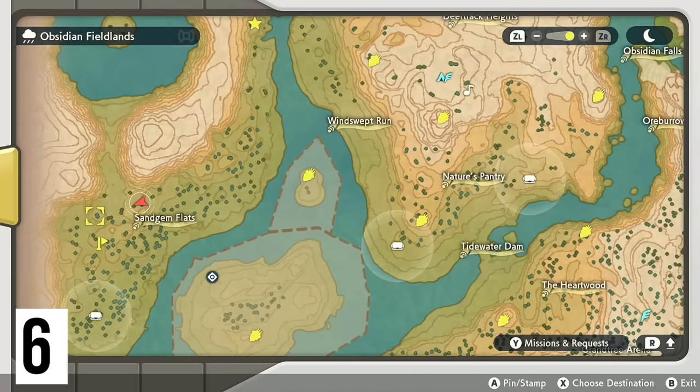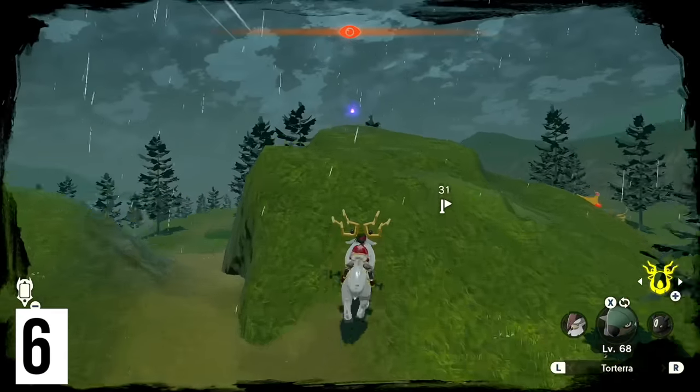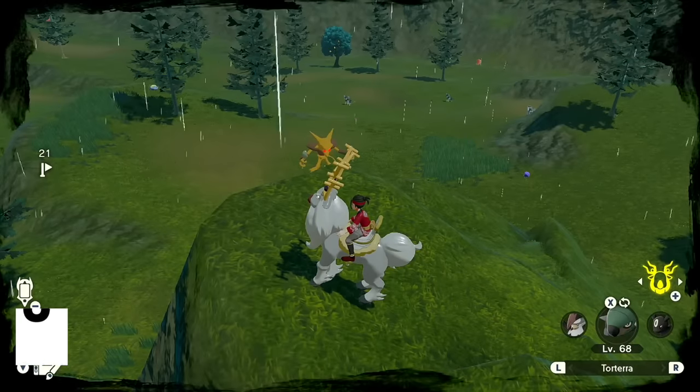From Lake Verity, heading down to the Sandgem Flats, we're going to have one wisp appearing on the very large rock right next to where the alpha Alakazam is.